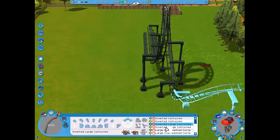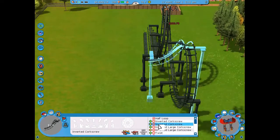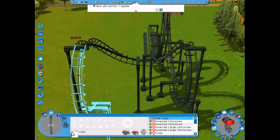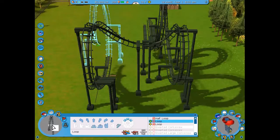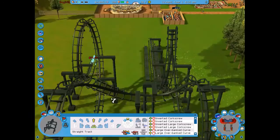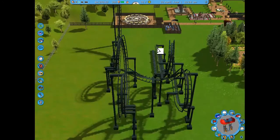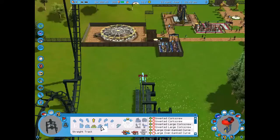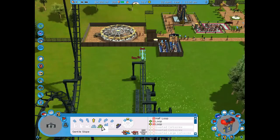I started with a loop, then figured out a cobra roll — you need a half loop first, then a corkscrew, then another corkscrew, then a half loop. There's the cobra roll. Then I made another loop, a spike all the way up, then went back down and put in the second spike.